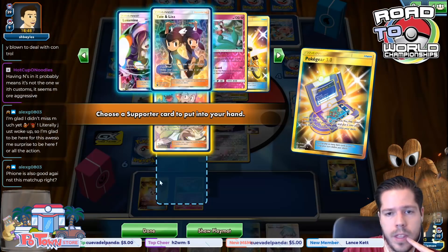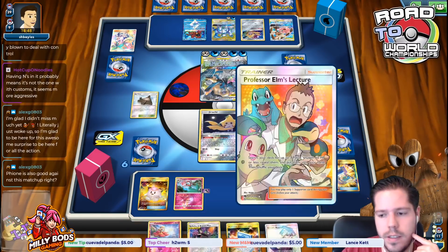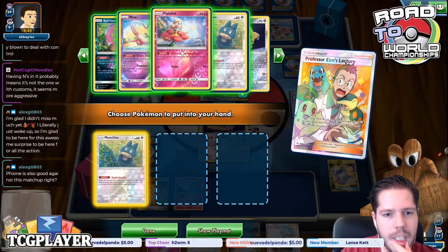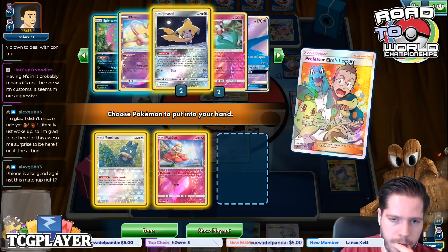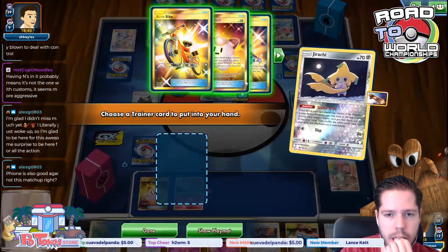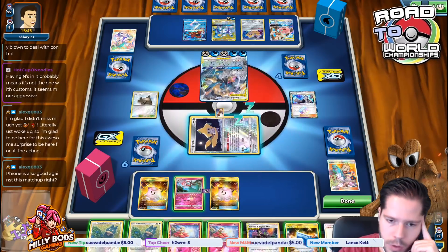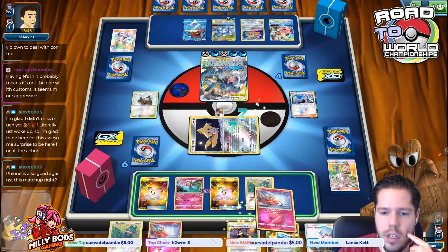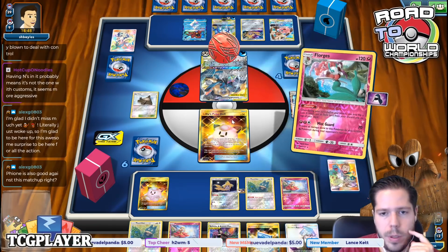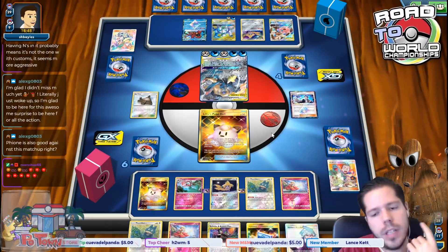Jirachi Stellar Wish is very useful. I'd rather use Elms than Stevens here. Fiona is also good, though if they bench double Doll, you're in trouble. Let's grab the options and get a doll off the top — there we go. Double Doll protects you from Volcanion and protects you from Fiona. If you expect Fiona and things like that, just bench double doll and you're good to go. Let's retreat and flip Wanderous Gift — I flip heads. I like having Rare Candy on top.